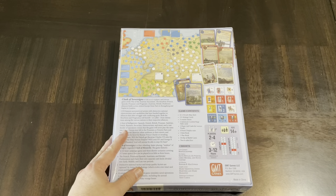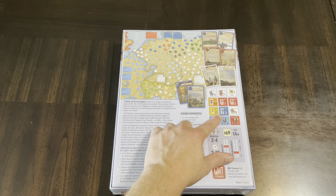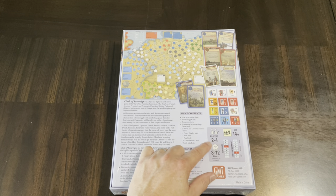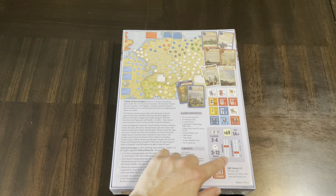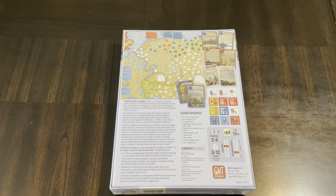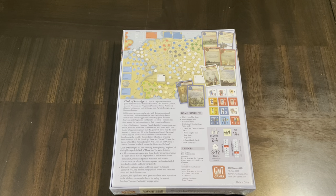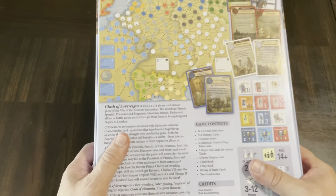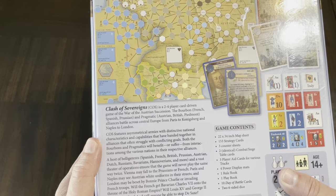Here's your point-to-point map, the cards, and counters. It's two to four players, three to twelve hours, complexity is a six, and solitaire suitability is a three. With the card play it's kind of hard to do the solitaire aspect initially. Let's take a look at the description on the back of the box: Clash of Sovereigns is a two to four player card-driven game of the War of Austrian Succession.